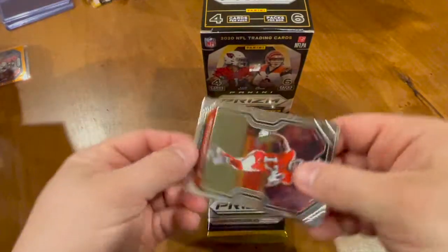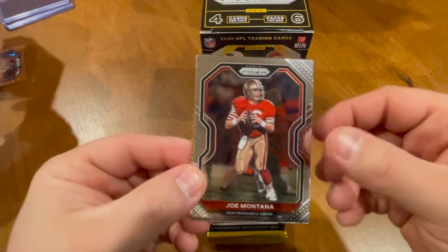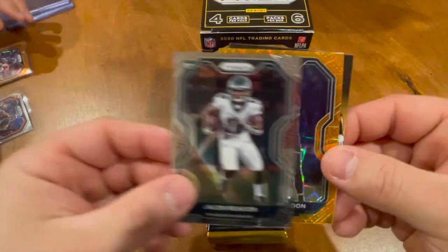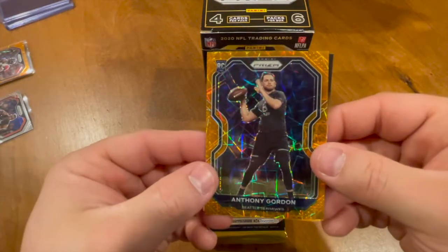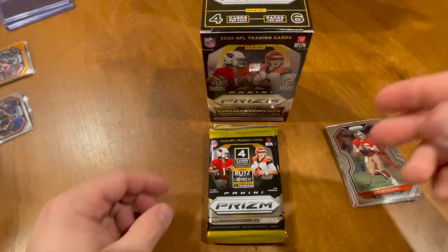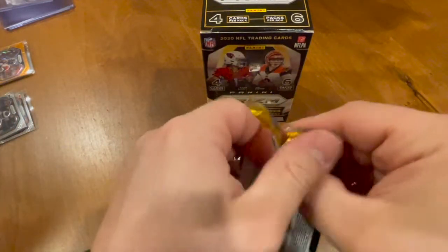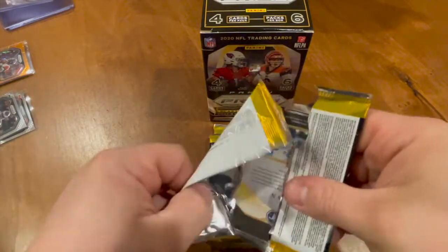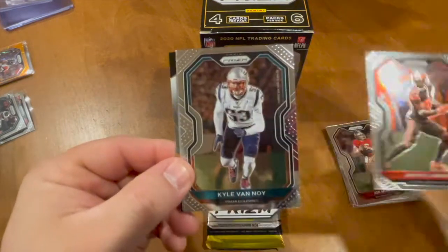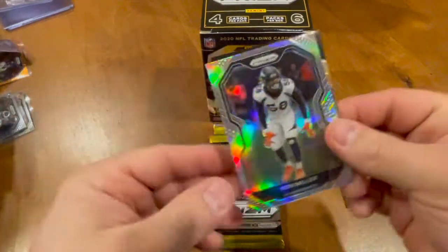We got a McCall Hardman Jr. — very nice — a Joe Montana, a Jalen Ramsey rookie card, and an Anthony Gordon orange parallel.